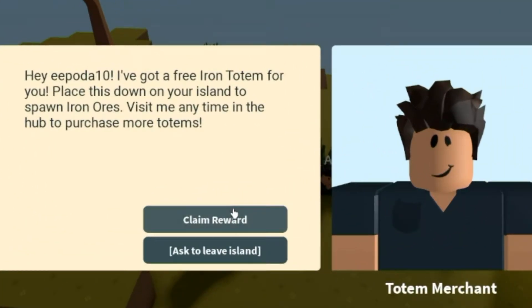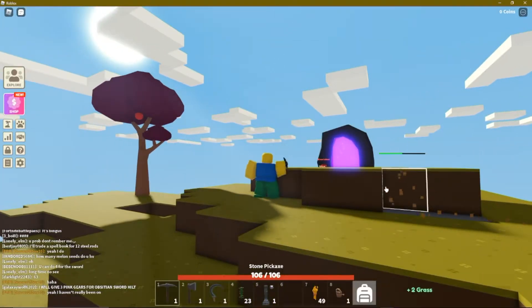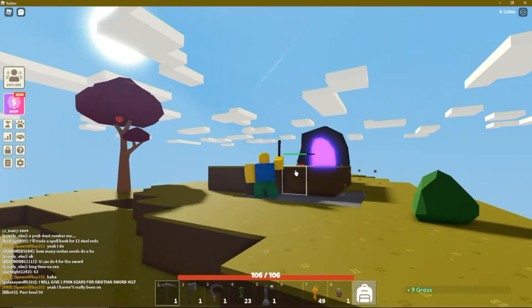Our goal is to get to a tier 3 workbench, and that's going to take a lot of iron. Arius brought us a free iron totem, just in time. I'm going to claim this, and then I'll show you how I set it up and how I like to use it. I like to clear off the top part of my island to give the totem plenty of space.